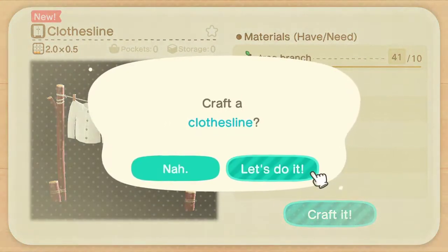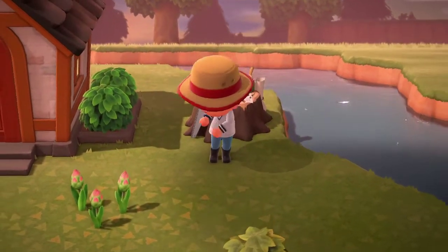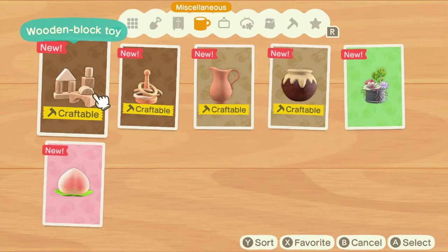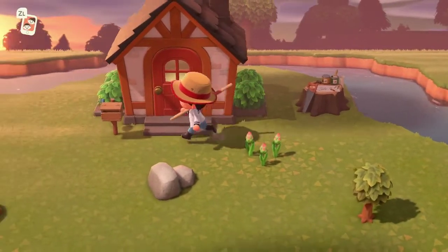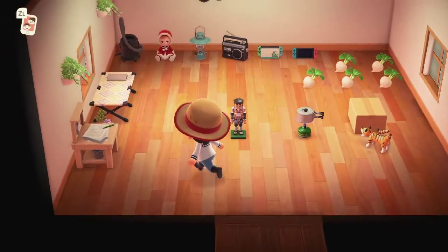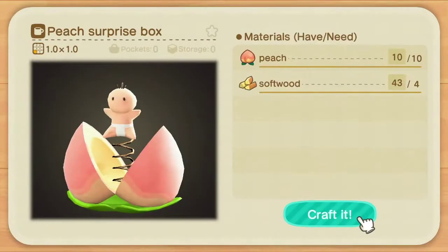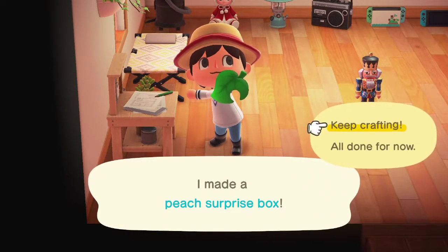I know we need a clothesline — that's gonna be 10 branches right away. Let's craft that guy right up. Keep crafting, that goes in the inventory. Did I need a wooden block toy? I needed a peach surprise box — what is that? Imagine going to the house they gave you and there's a toy that pops out of a peach — it's uncomfortable honestly. We'll go ahead and snag peaches. Actually I can make that right here at this crafting bench. One person needed a peach surprise box, let's do that. Cool, keep crafting.